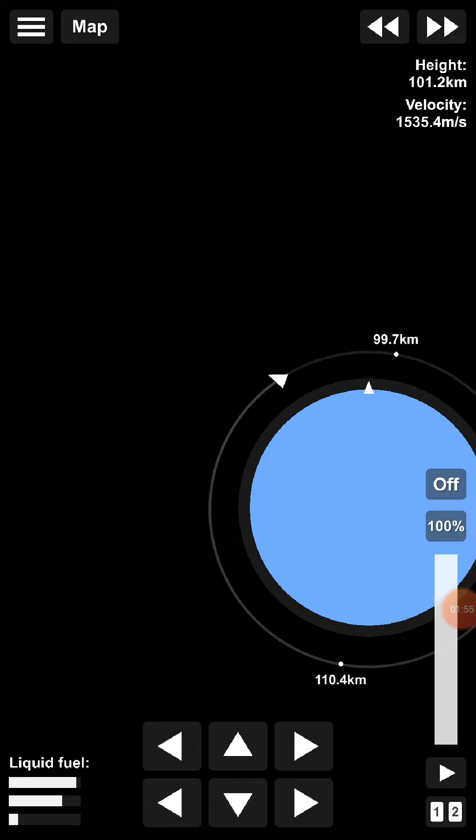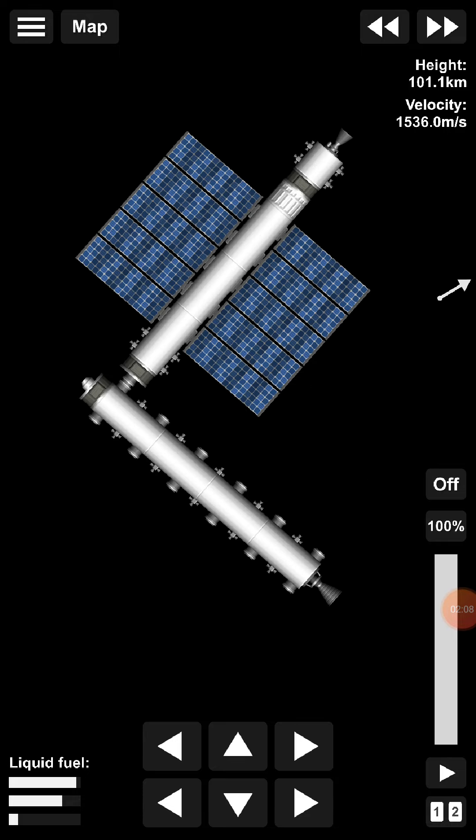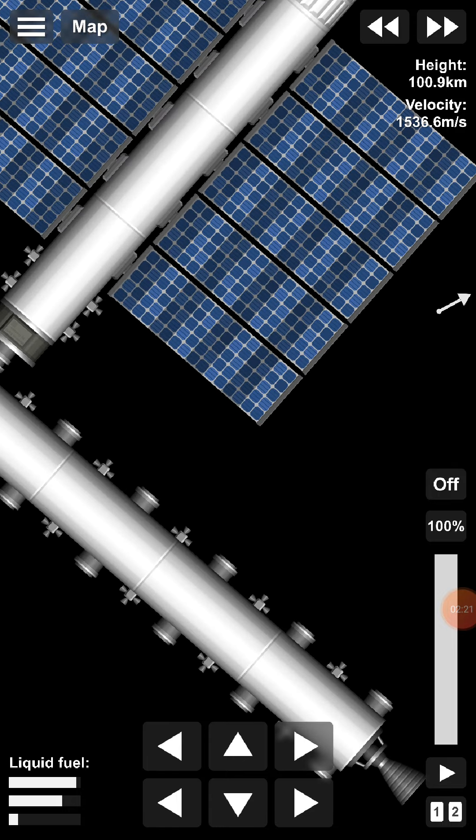I want to be able to put something on the side down here. What's this thing's orbit again? I just want to make sure it's at a good orbit. Did that decrease? Wasn't it just 110.4? I'm irrationally worried about this thing crashing into Earth. I'll have to make some better connections, because based on how the satellites work, they have to be further apart.